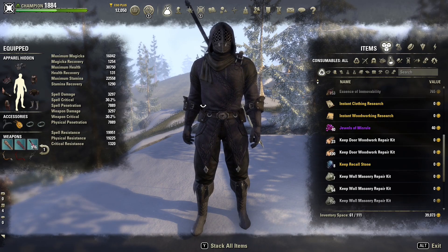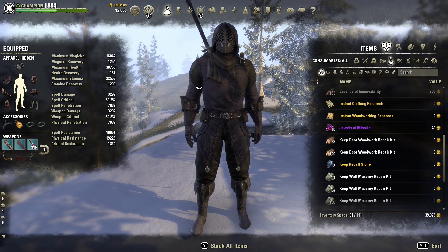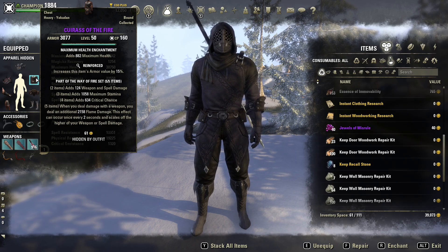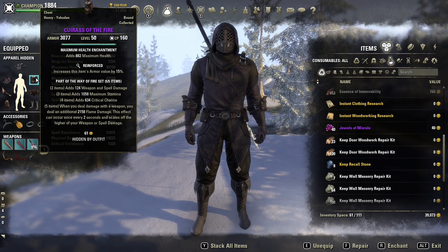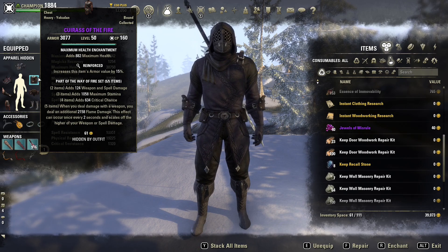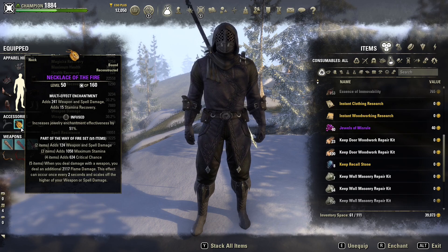Let's get into the gear. The character sheet stats aren't that impressive but we're going to be doing most of our damage with a proc set. The first set is Way of Fire — this gives you weapon and spell damage, max stamina, crit chance, and then when you deal damage with a weapon you deal an additional 2000 flame damage. This effect can occur once every two seconds and scales off the higher of your weapon and spell damage. I wanted this active at all times so I wanted it on the body, but because it only comes in heavy I've gone for four body pieces and then the amulet.